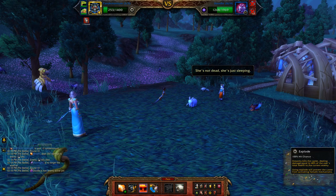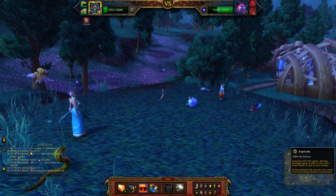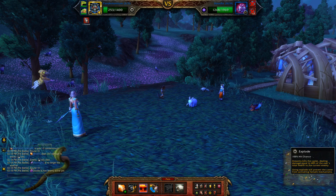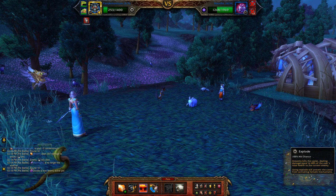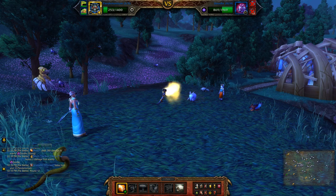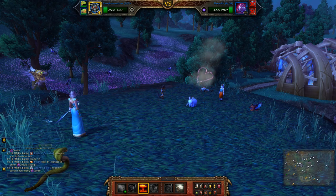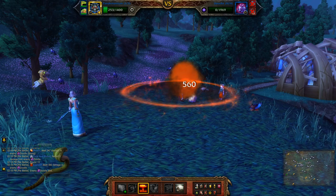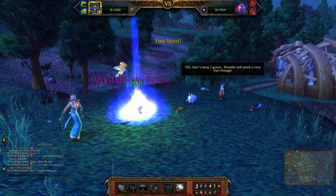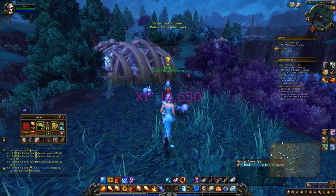You'll note that if you use explode it will take out around 40% of your health, so I need to get him down a little bit more. Let's use two more breaths and then if I explode here, it means that both my two remaining pets will reap all of the XP, which you can see is over 3000 — and that's pretty good.